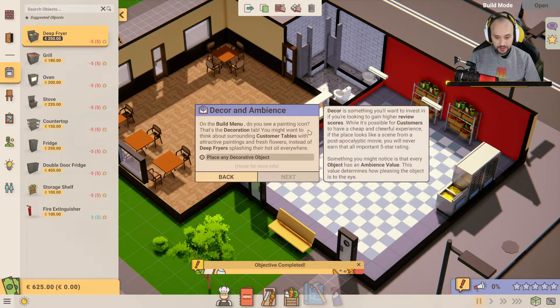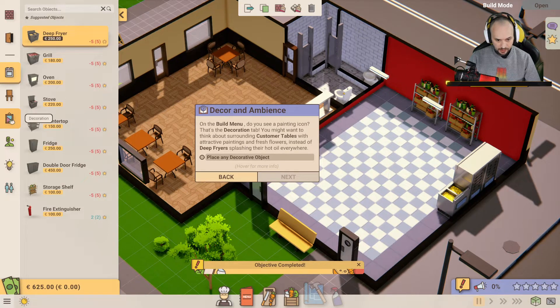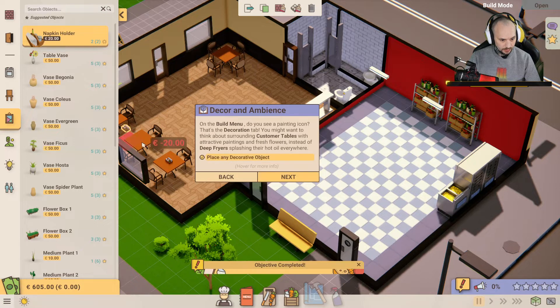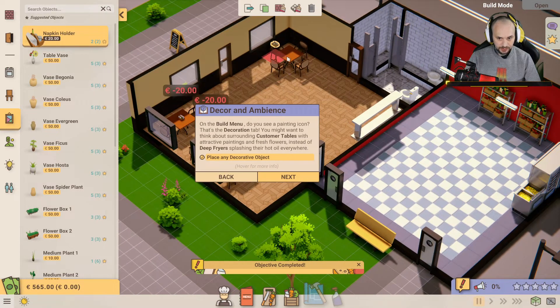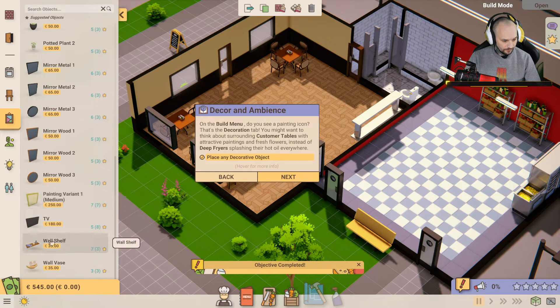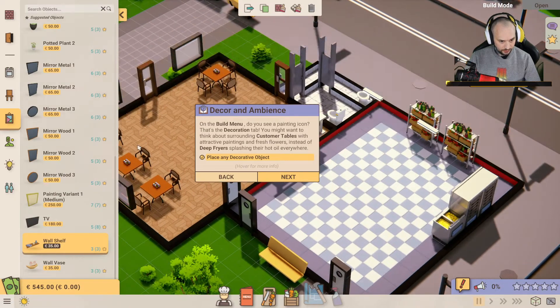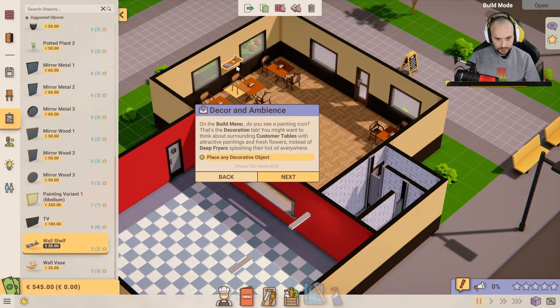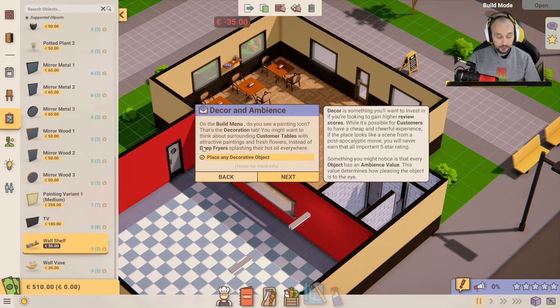On the build menu, do you see a painting icon? That's the decoration tab. You might want to think about surrounding customer tables with attractive paintings and fresh flowers, instead of the deep fryer splashing hot oil everywhere. We've got napkin holders — digging that. I mean, they haven't got much room to eat, but a wall shelf — let me get the walls up. They've got a window there. We'll put that there, got a bit carried away.